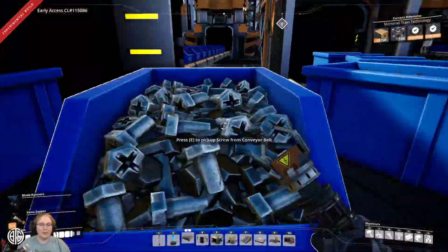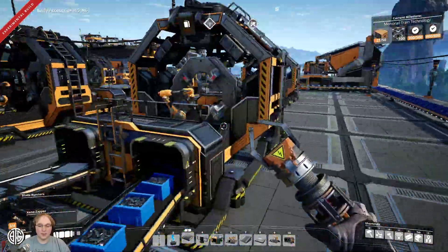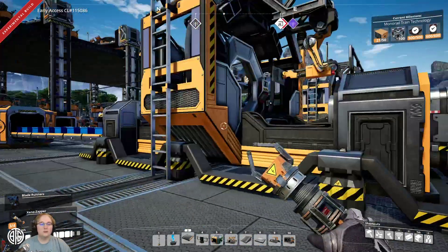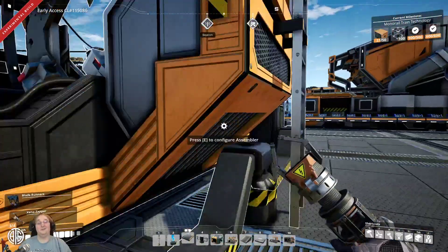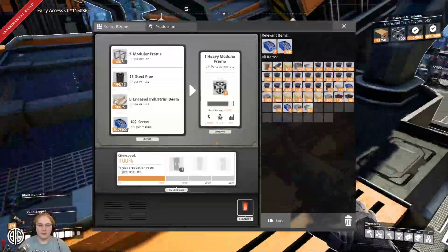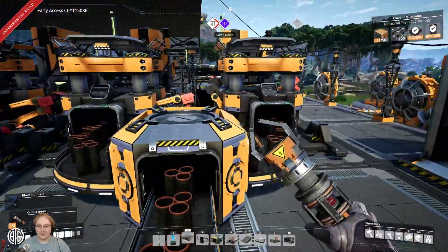These are underclocked. So if we standardclock some of these — some are already standard clock — we standardclock them, combine them and then split them as needed, because these need 60 a minute and produce five. One of these needs three — wow, that hurts. We'll run out and then it'll be fine. And I can't overclock this because if I overclock that, everything needs overclocking, otherwise it's useless. We don't have enough to overclock everything.